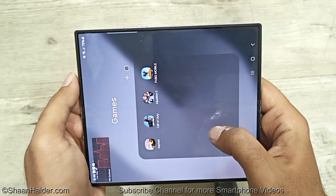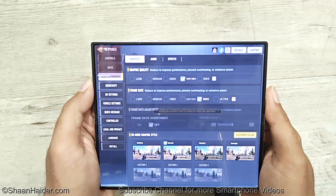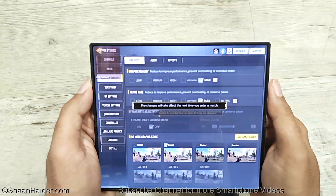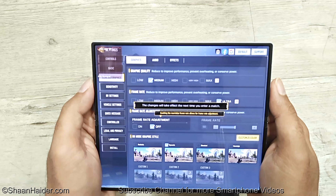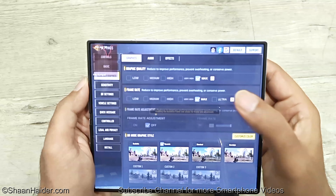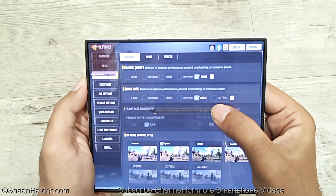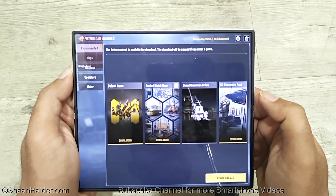Now let's play Call of Duty Mobile. In the graphics settings you can see that by default very high is selected for graphics and max for the frame rate. I can select max graphics quality with max frame rate. If I select ultra, then the graphics quality goes to medium. So I'm going to play the game on max graphics quality with max frame rate to see how much FPS we get, since this is the maximum possible combination. We have also selected the HD resource pack to get the best graphics quality.